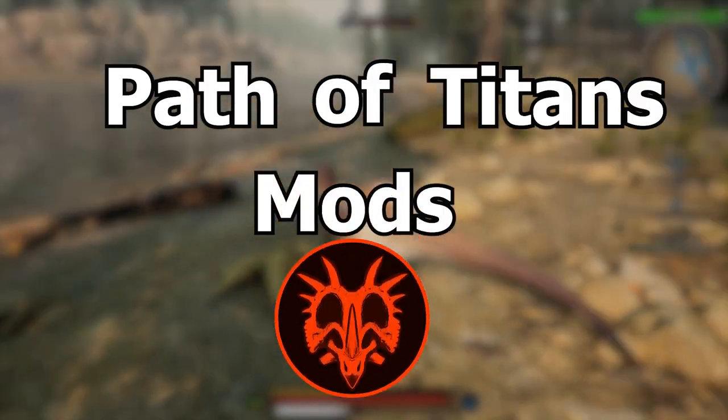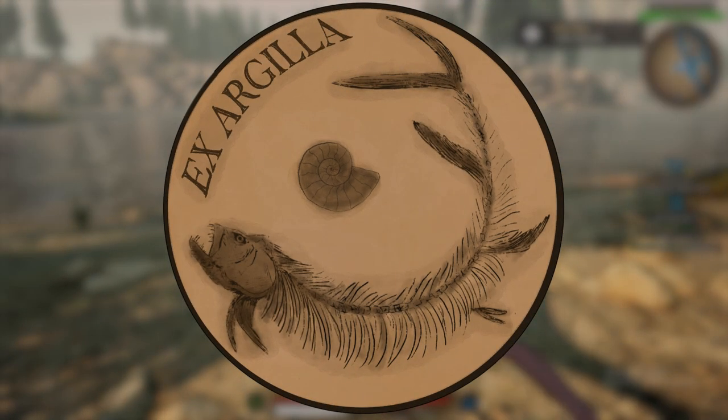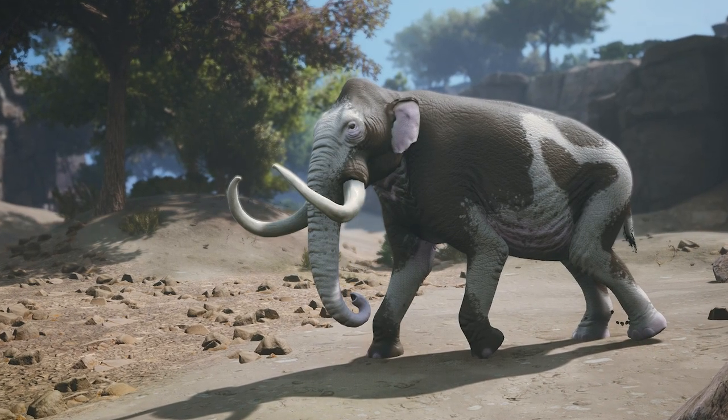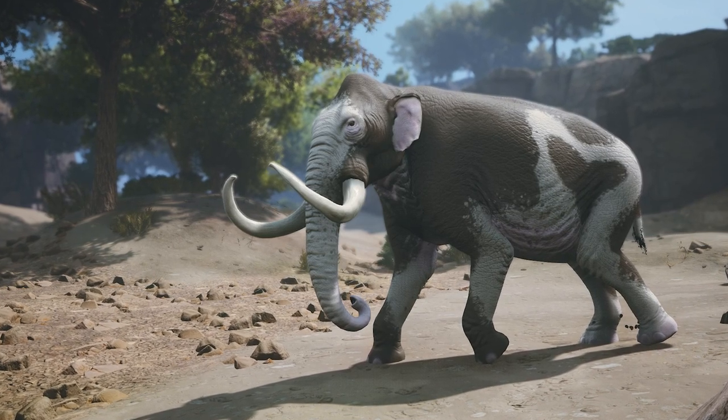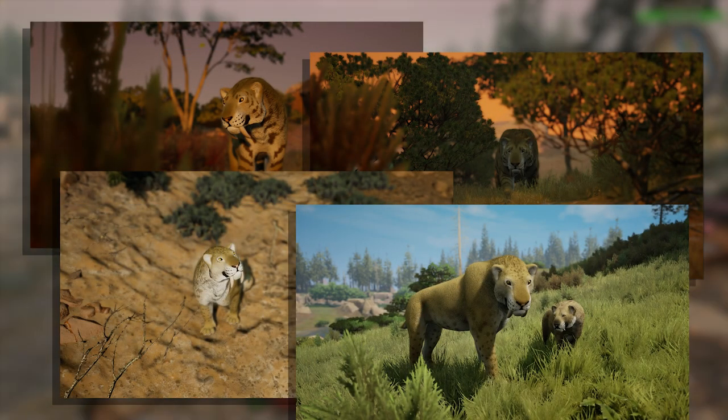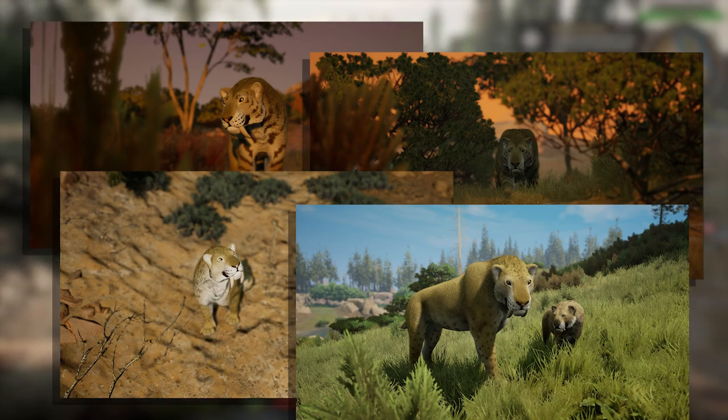Hello again gamers and welcome back to more Path of Titans mods. Today we are checking out the Ex Argyla modding community's updates. First up is our elephant ancestor Mammothus Columbi. This is the next playable mod created by Rosepaw, who if you remember also made the Smilodon mod. She did a really good job with that so my expectations are pretty high for our big boy.